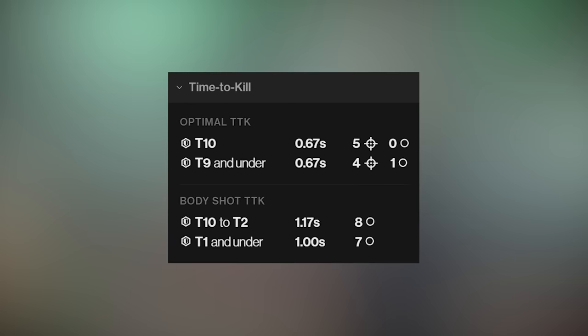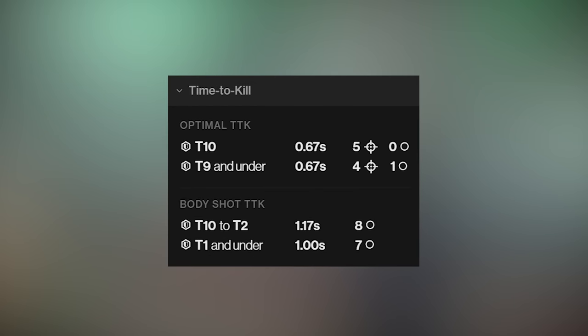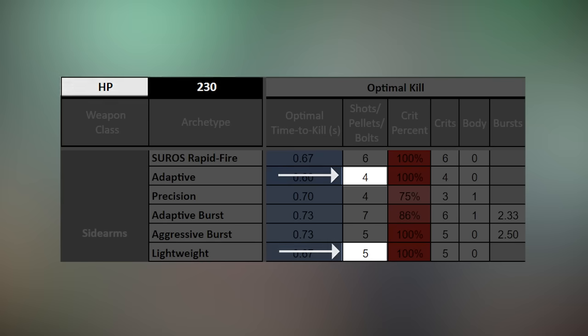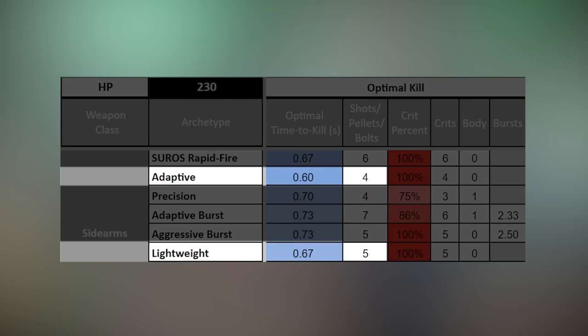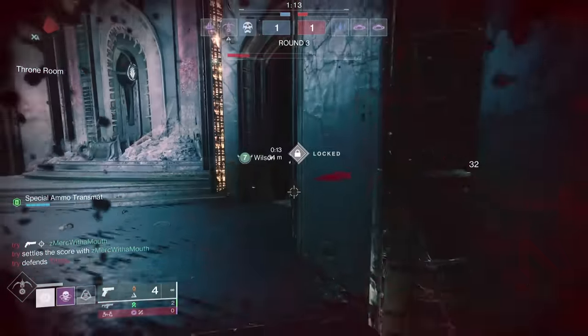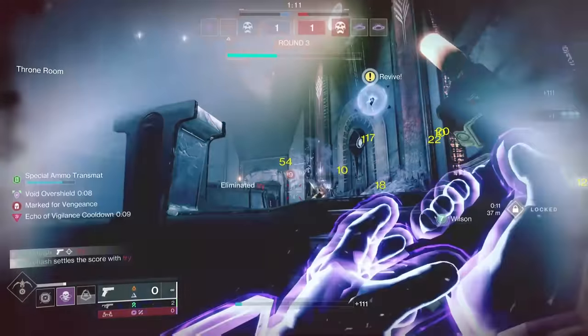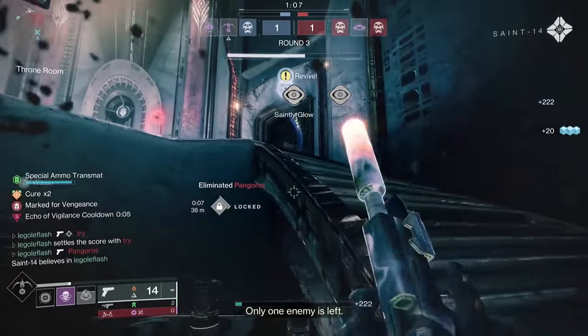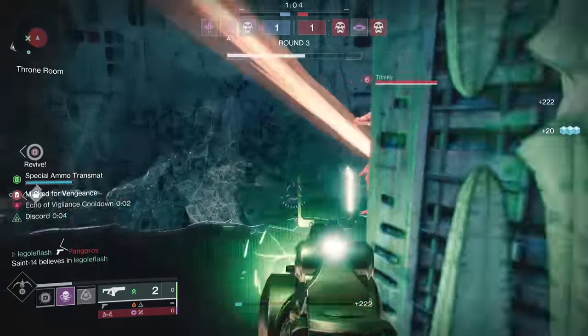The optimal time to kill is a competitive 0.67 seconds — that's good, but also pretty middle of the road for a sidearm. At surface level it falls short compared to the much easier to control Drang, which has an even faster 0.6 second TTK and can do it in only 4 crits all the way through Tenrazil. Heliocentric needs 5 crits and is still a slower TTK. Nobody actually plays the game at optimal level — nobody hits every crit every time.